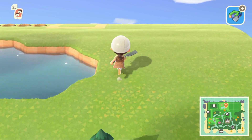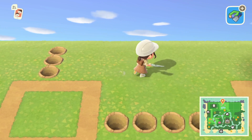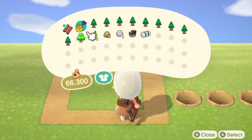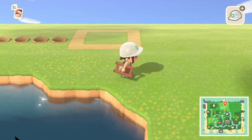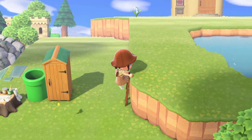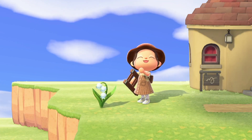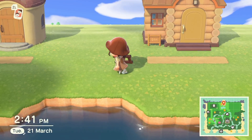Here is our pond — it's no specific shape, just a pond, but hopefully it'll look nice when we finish decorating. I decided to pull the houses back one. Let's grab Fauna's house and move it into place. I put it back one — yeah, cute, I like it. After quickly time traveling a couple of in-game days and moving Beau in, we're five stars!